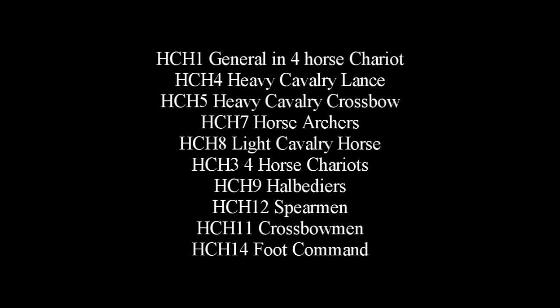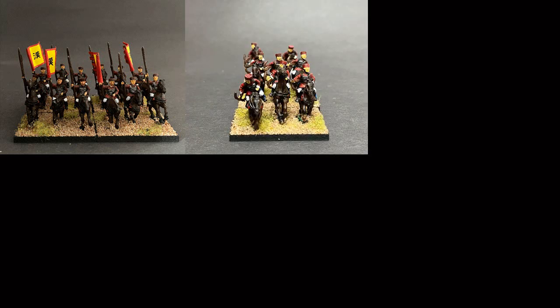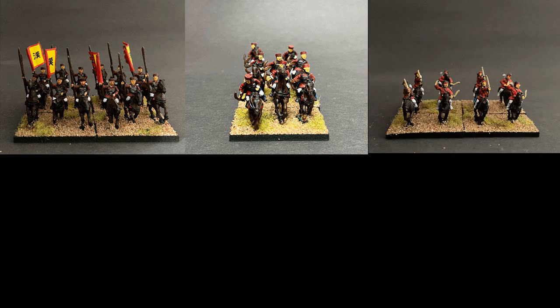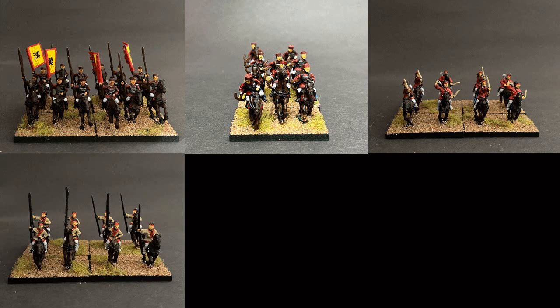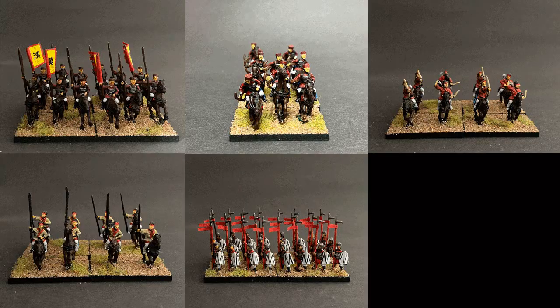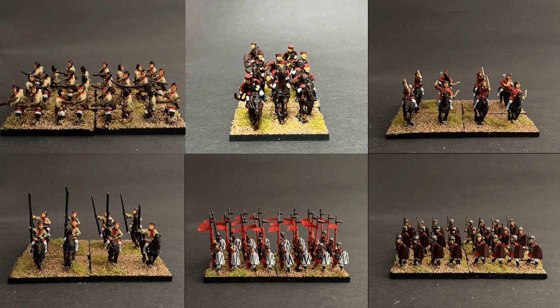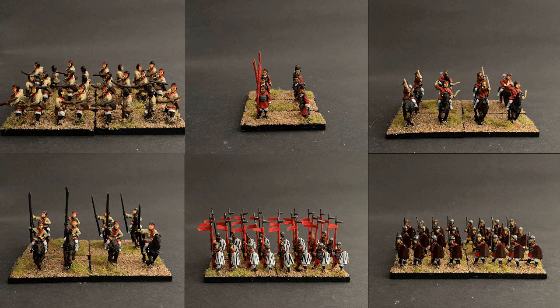So what do you get in the set? You get HCH1, General in 4 Horse Chariot. You get HCH4, Heavy Cavalry Lance. HCH5, Heavy Cavalry Crossbow. HCH7, Horse Archers. HCH8, Light Cavalry Horse. HCH3, 4 Horse Chariot — you get 2 of these. HCH9, Halberdiers. HCH12, Spearman. HCH11, Crossbowman. And HCH14, Foot Command.